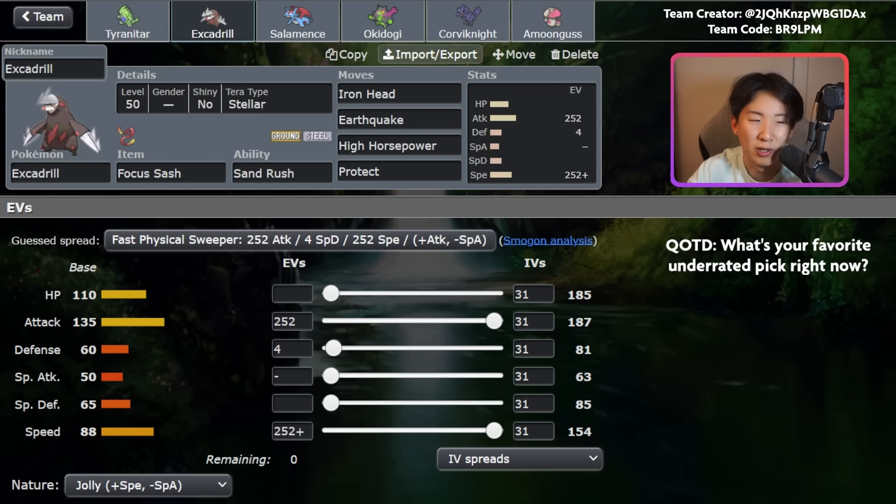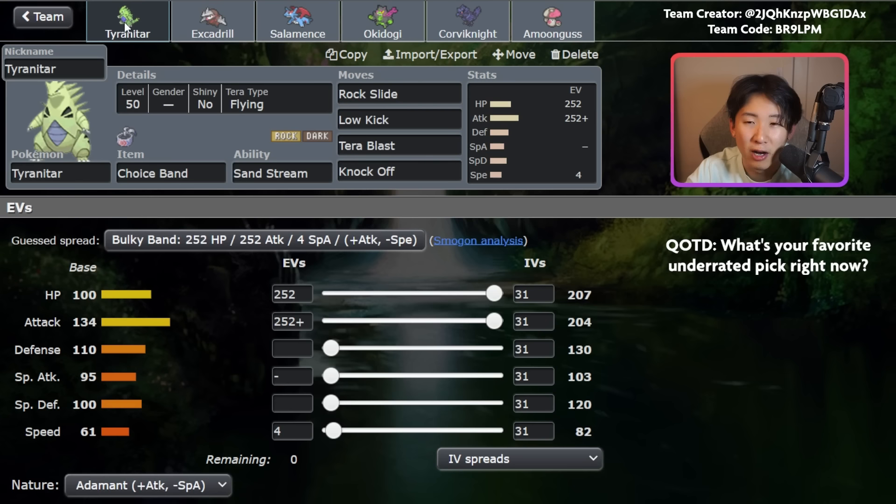Sand Rush is obviously the ability you want to run, and Stellar Tera is actually incredible on Excadrill, but you generally want to save it for the late game once your opponent has lost a couple of resources. Going for Stellar Tera early is really risky — all it takes is one good defensive play by your opponent and your Tera is kind of wasted. I find myself closing out more games with Excadrill in the late game, because if left unchecked it can just completely sweep. In the early game there's fair counterplay — Flying Pokemon, Flying Tera, Intimidate, and Pokemon like Urshifu or Water-types are all things Excadrill doesn't love. But it can also be a really good lead next to Tyranitar.